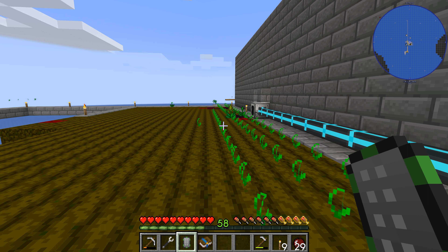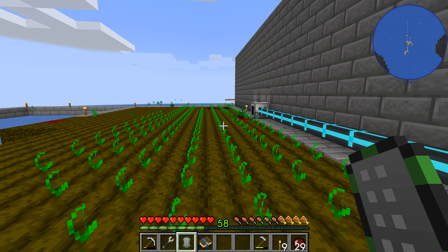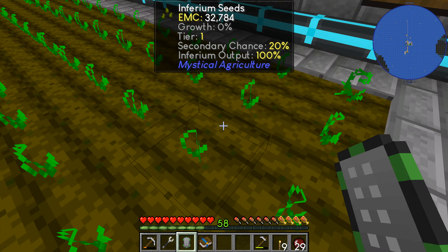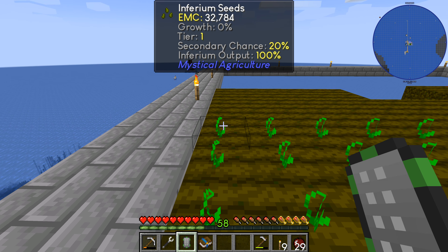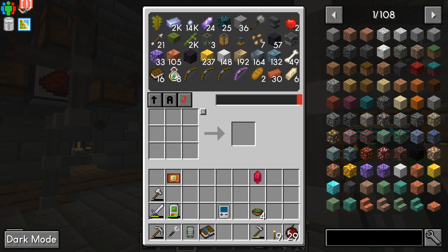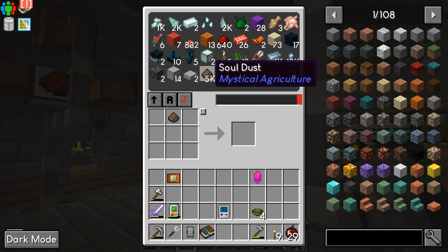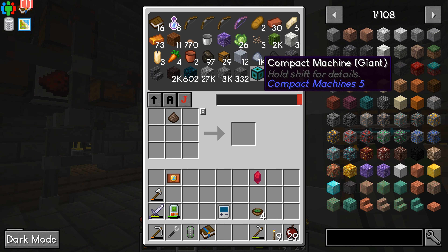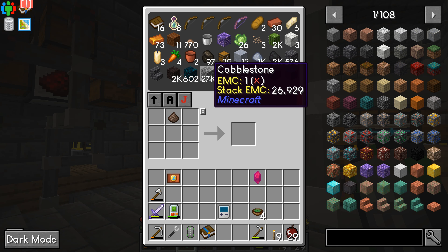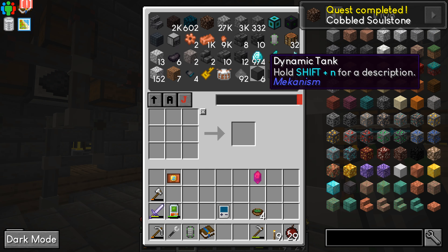It looks like the harvester is running faster than the planter, so I'm down to about six and a half rows of stuff. Let's get in here — the soul dust is also going to be used for cobblestone to make cobbled soul stone, which is a quest item. I did not put that back in there.